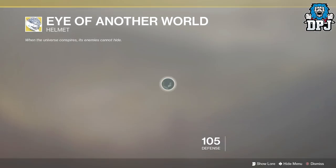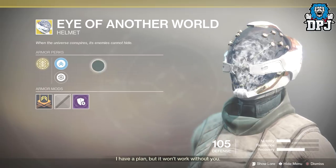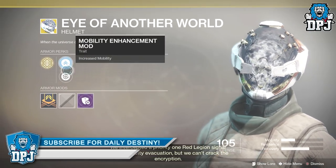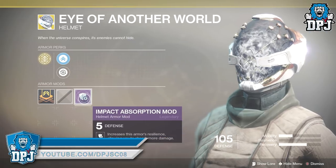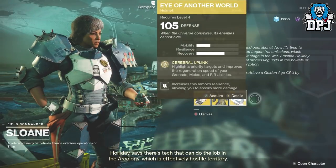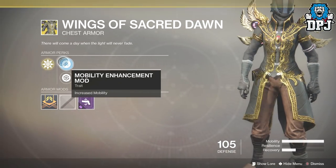Upon choosing your exotic, the two you left out will likely be obtainable somewhere else in the game, perhaps further into the story. If that isn't the case, you can always store the exotic you did pick in your vault and restart the story by deleting and creating a new character. It seems like a big deal, but it's literally only a few missions into the game so it won't take long.